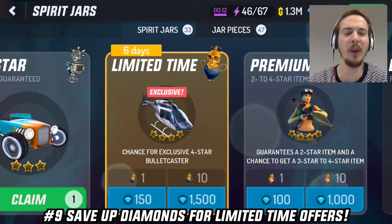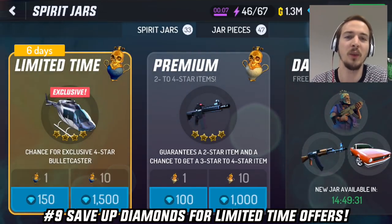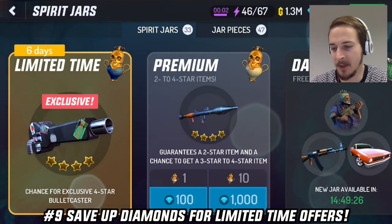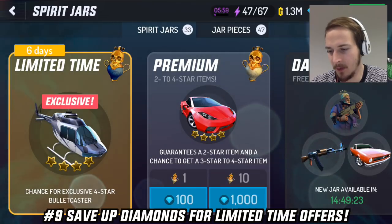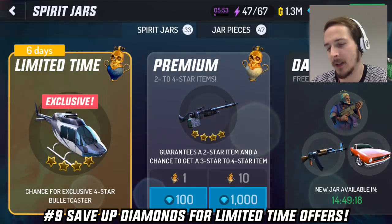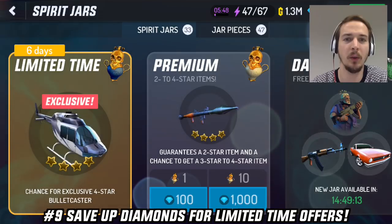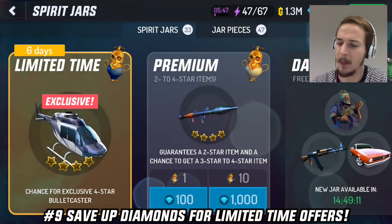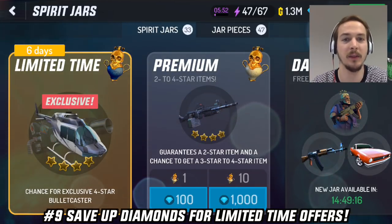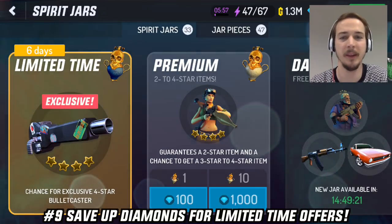Number 9. If you want a specific item like a good car or a good weapon then you have to save up your diamonds and watch the limited time offers. As you can see here we can now have a chance for an exclusive 4 star bullet caster or a helicopter — but it's only a chance, not guaranteed. If you want a higher chance to get cool items you definitely want to save up 150 diamonds to get those.